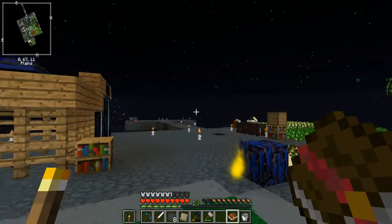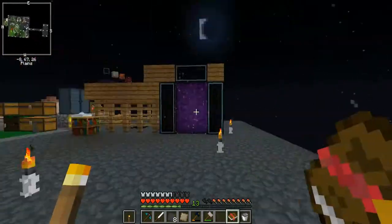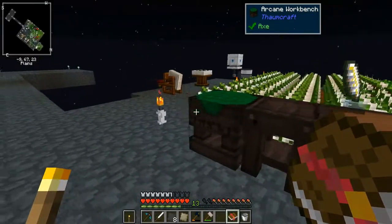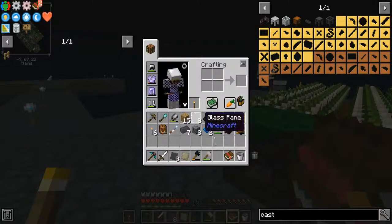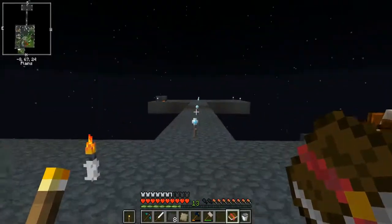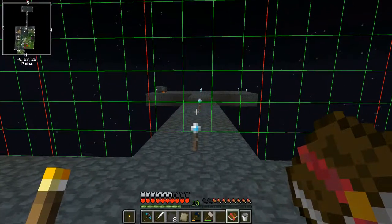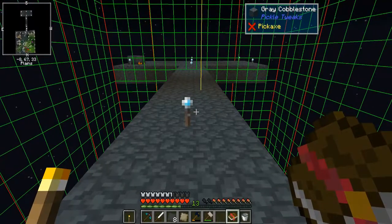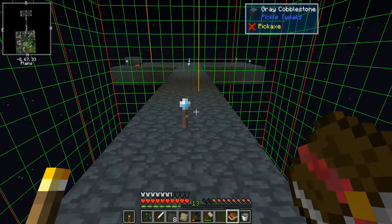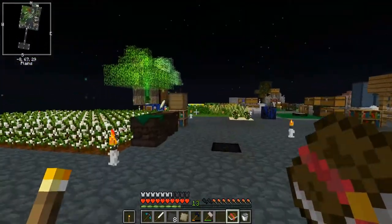Hey everyone, LensmanOz here and welcome to me trying to dirt my way through another episode of Interactions. Last episode I was trying to build the Runic Matrix. I ended up moving the table to somewhere down the middle of this platform here, in that next chunk along. It had enough and so I crafted the item and then just threw it in the chest.